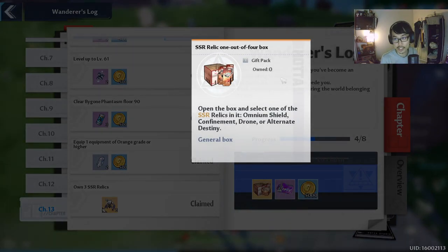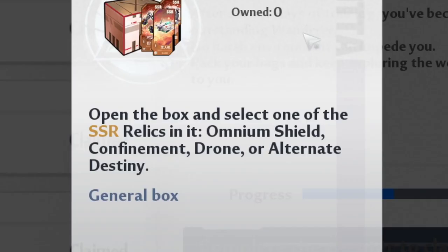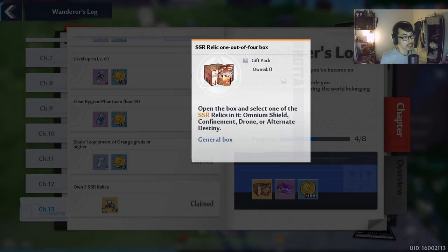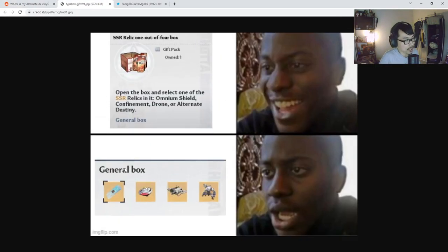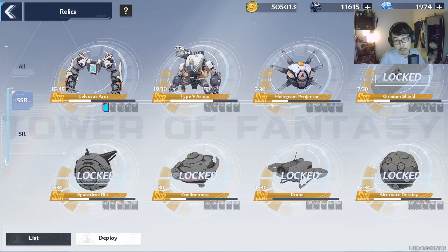Notice it says that you can choose between Omnium Shield, Confinement, Drone, or Alternate Destiny. However, there's a translation error or mistake here. You don't really get to choose Alternate Destiny. Some players have already completed it and even posted it on Reddit — there's no Alternate Destiny. So basically Omnium Shield, Confinement, Drone, but you get the Type 5 Armor robot instead.